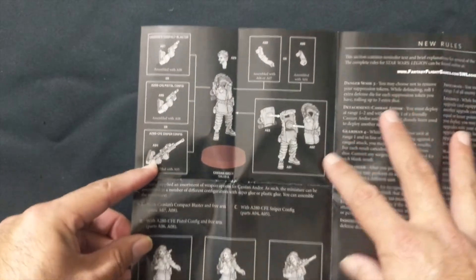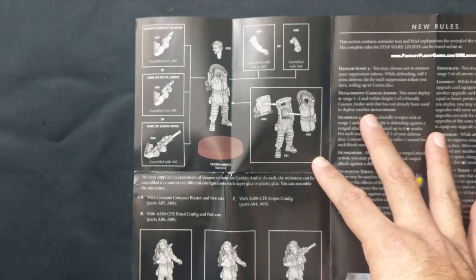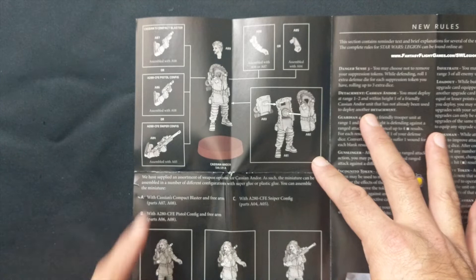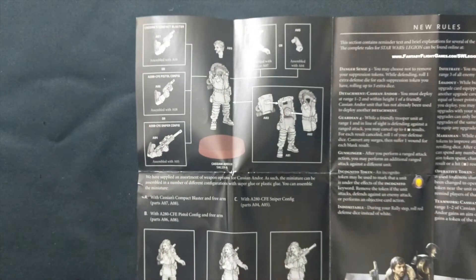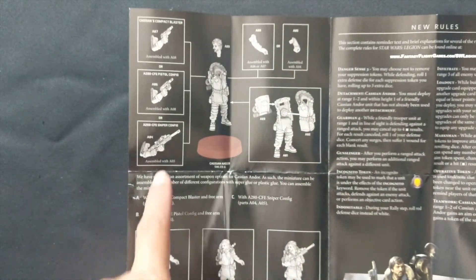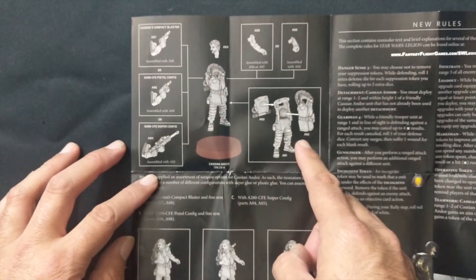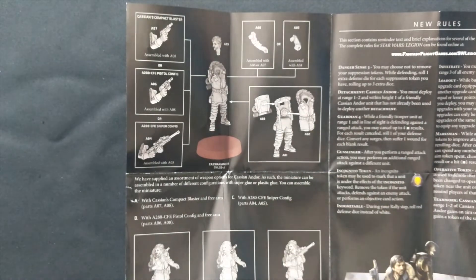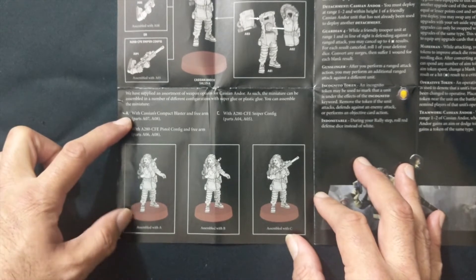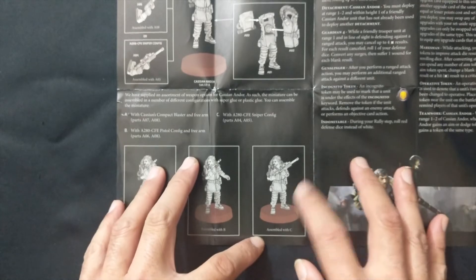Inside you're going to have the assembly for Cassian, and Cassian does have a few different options. He has the A08 blaster pistol in the compact version, he also has the A280 CFE pistol, as well as the A280 CFE sniper configuration. You do have a couple of different options for the other arm based on whether or not you're going to use a sniper rifle or one of the two pistols. Here are the different versions you can build: one with the compact pistol, one with the full CFE pistol, as well as the sniper rifle.